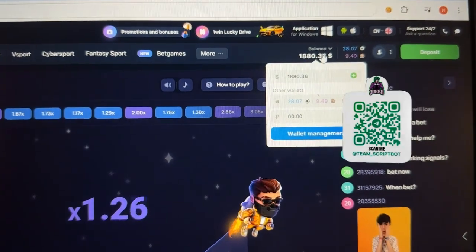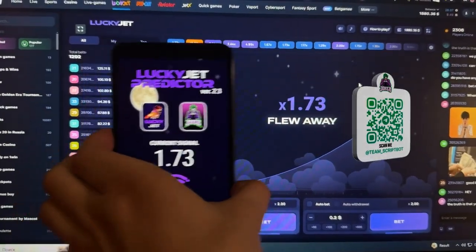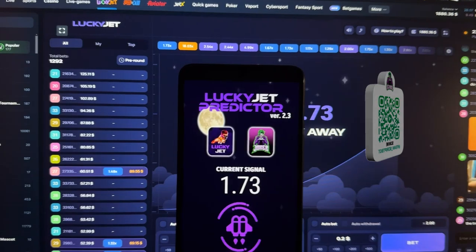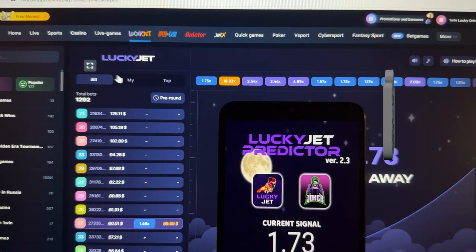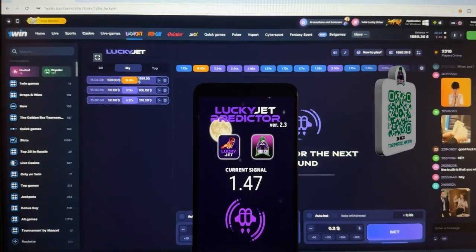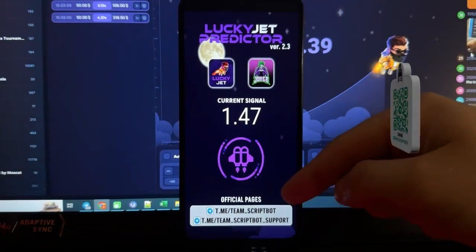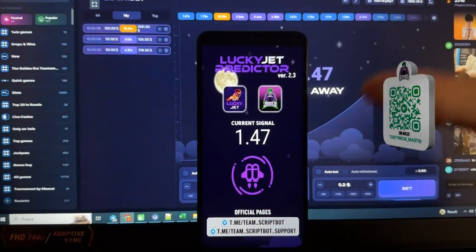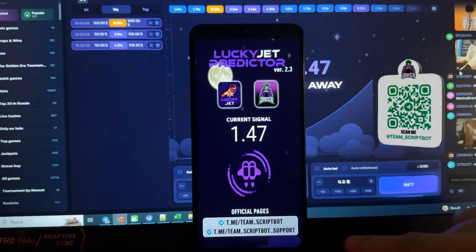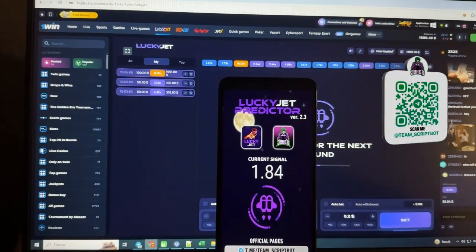Total amount: 1880 dollars — a really big amount! Here you can see my bets today — I made only three bets. This is how the application works. If you like this video, don't forget to subscribe to my official Telegram channel Team Scribble. If you have questions about this hack, you can ask the support team. Thanks for watching, bye bye, see you next time!